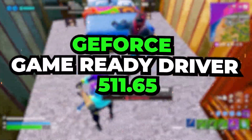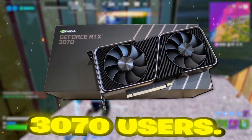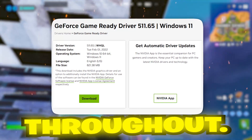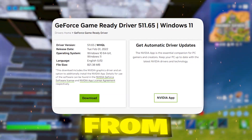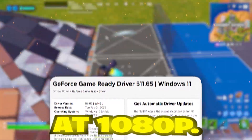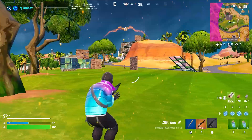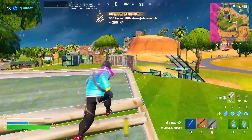Next up is the 511.65 driver — a standout for improving the gaming experience, particularly for RTX 3070 users. If you play Fortnite for long hours, you'll appreciate this driver's ability to maintain stable performance throughout. It can give you an 8–10% FPS boost, taking your FPS from 140 FPS up to 150–155 FPS on high settings at 1080p. This driver excels when there's a lot of action on screen, such as during intense firefights or crowded areas of the map, enhancing your overall Fortnite experience.